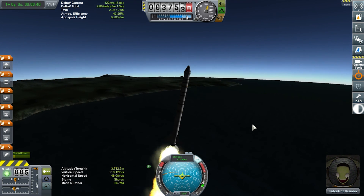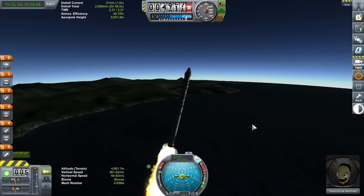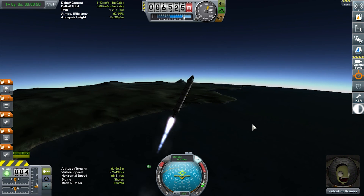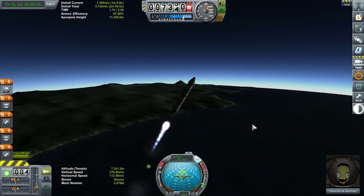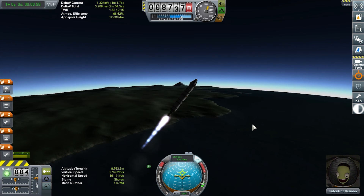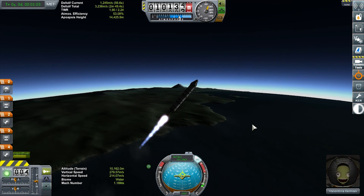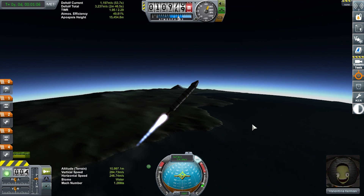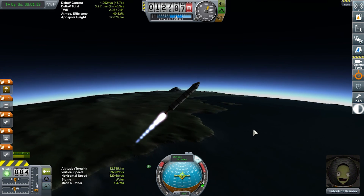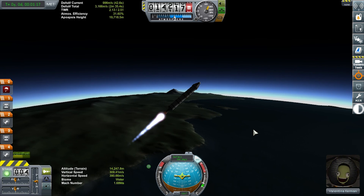This is going to be a pretty aggressive launch pattern with a very aggressive curve up high. As I'm passing 7k is when I really want to start making sure I've got my turn going. We're going to keep bringing that down, hitting the turn point at about 10k, crossing 45 degrees but pushing it down pretty hard as we go. By about 15k I want to be at about 40 degrees, and we're going to hang on to that until about 20k.